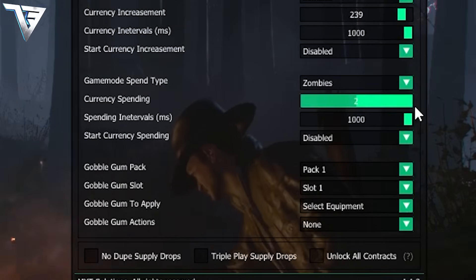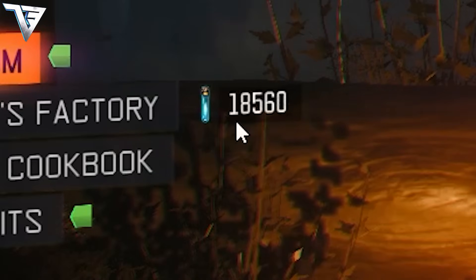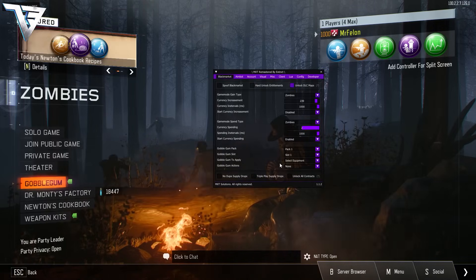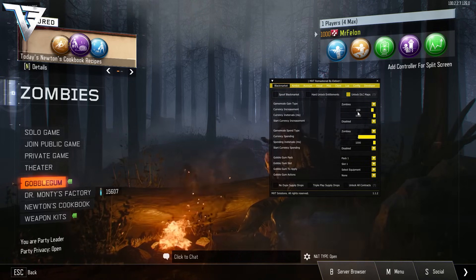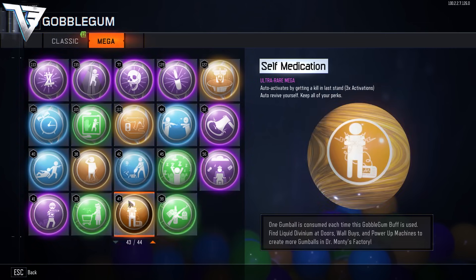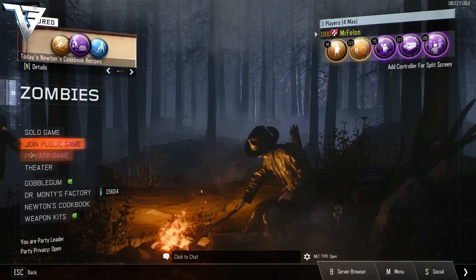To auto-spend it so you get tons of gobble gums without spoofing, go to zombies, put it to 2000, and then press enable. In the left you'll see it spending — this is the way you can get tons of gobble gums so you'll never run out. Come back when it's all been spent. Once you have done spending loads of liquid divinium, disable it. Now go to gobble gums, customize mega — over 100 has been done, that's auto-spending without doing it individually.